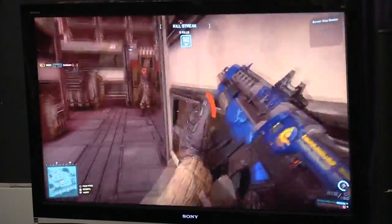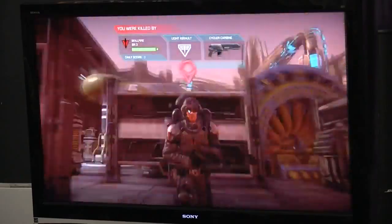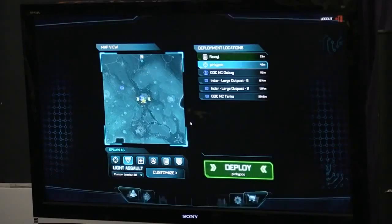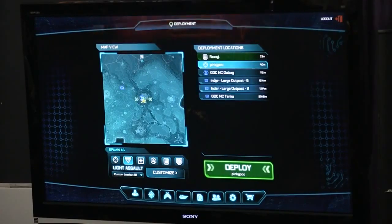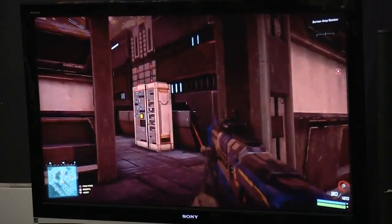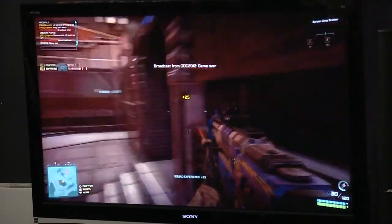As soon as we manage to capture this base — don't kill me, I want my kill streak — we'll own this piece of territory and start gaining resources from it. You'll be able to use those resources to do all kinds of cool stuff, like unlocking different red dot sights, unlocking different side-graded weapons, all that jazz.